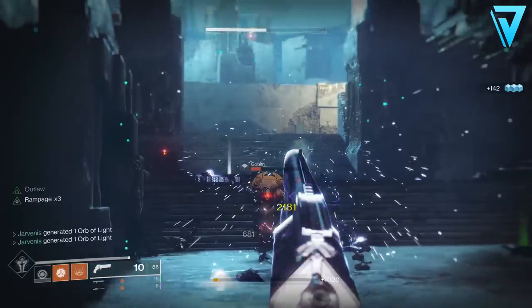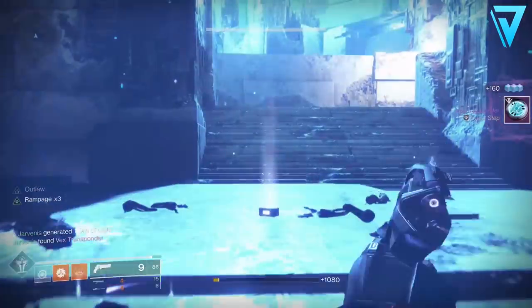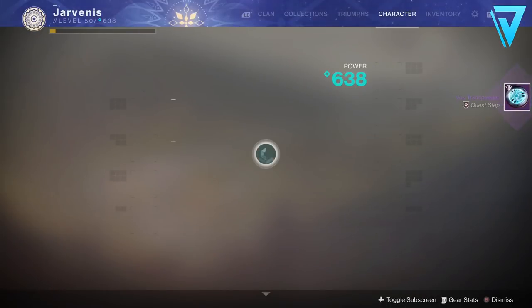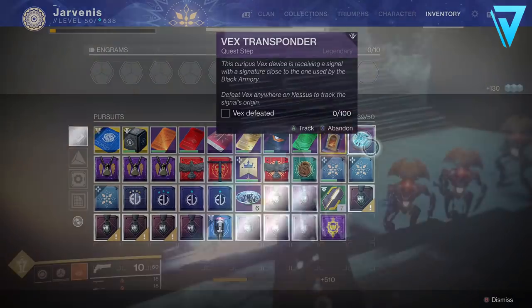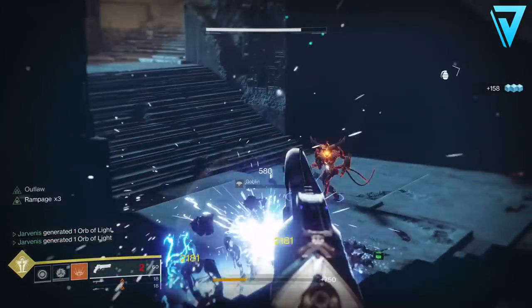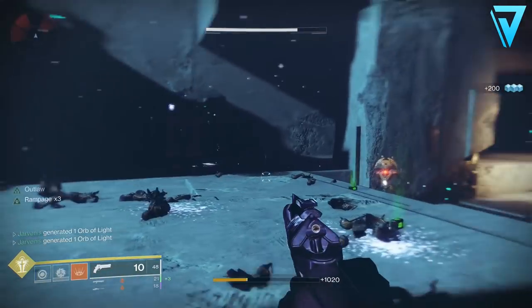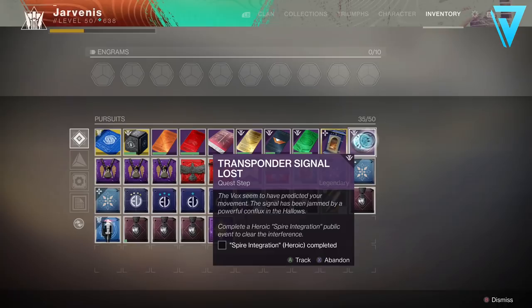To kick it off you just want to go kill some Vex and eventually you'll get the Vex Transponder drop — this is an RNG drop and that's how you get the first step of the quest. From here you'll need to defeat 100 Vex. I was using the lost sector at Artifacts Edge; if you spawn in there and jump down to your left there's a great lost sector full of Vex you can farm over and over.